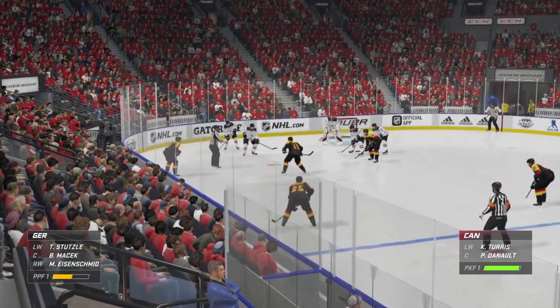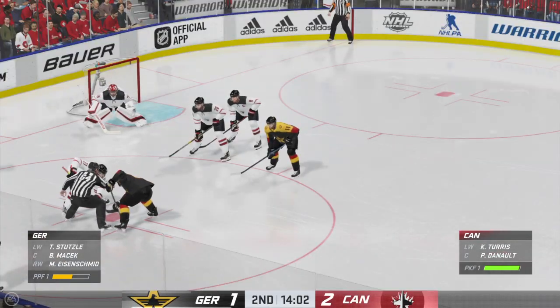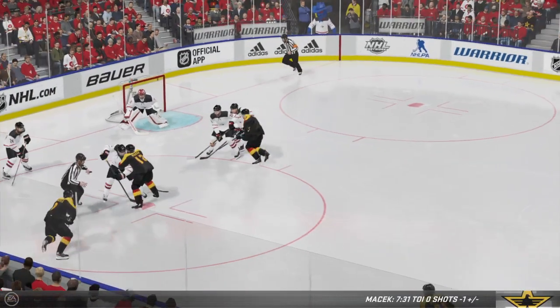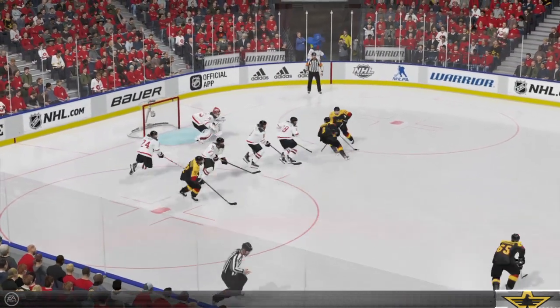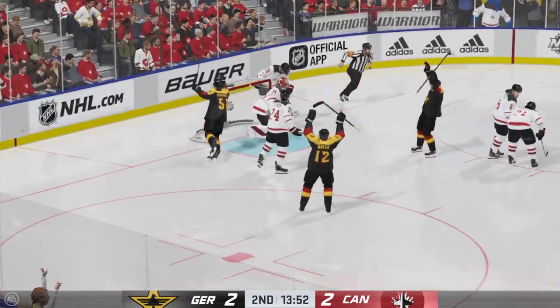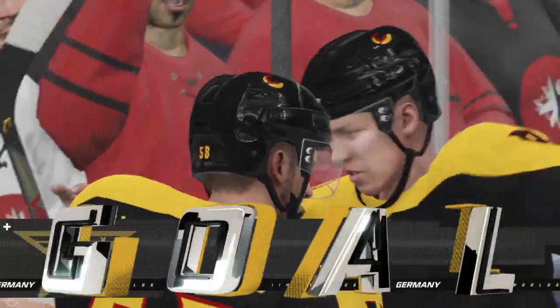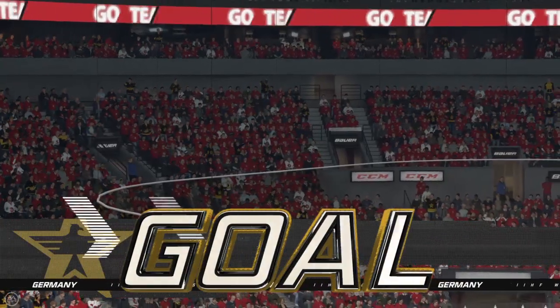Our first opportunity to look at the power play unit set to go to work. They've gotten themselves to within one, and now they've got a power play opportunity to try and even the score. The best power plays always work when the feet and the puck move. He scores! Now the power play comes through — they move the puck nicely and they're able to capitalize on the extra man.